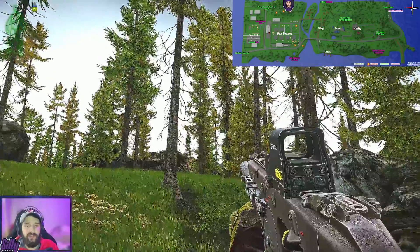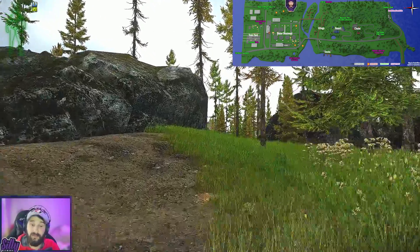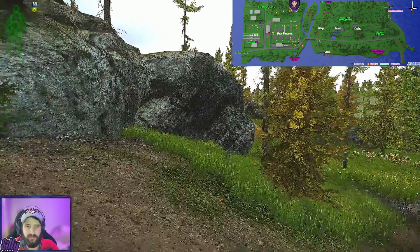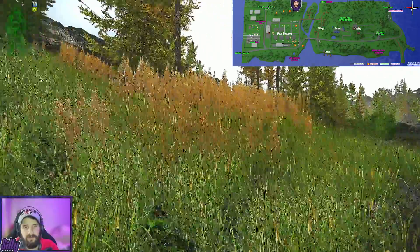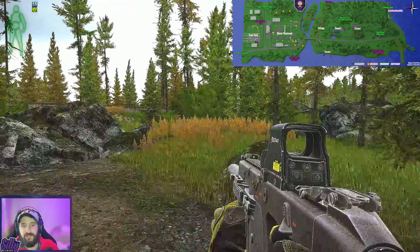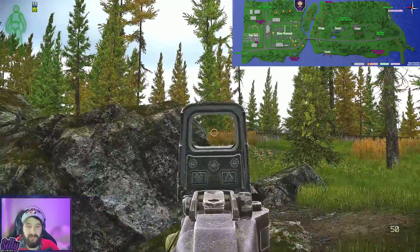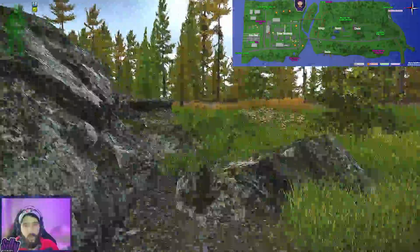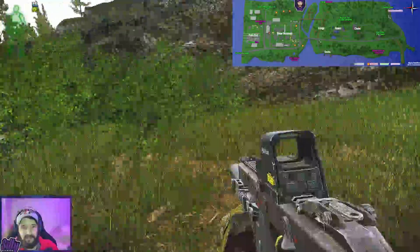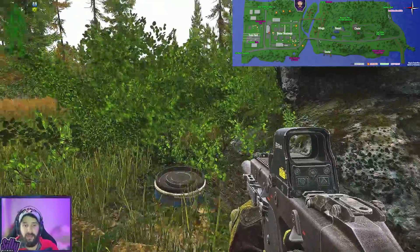Once we're done looting the second-to-last stash, keep running with the cliff on our left and go until we see larger wheat fields — not the little patch, a bit further. Once we start seeing the larger wheat areas with the concrete fence along the back wall, run around these big rock formations. Around this last one is a bush, and our final stash is right here next to the rock in the bush.